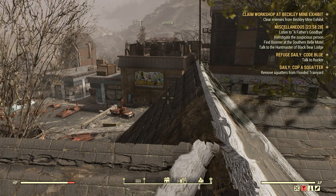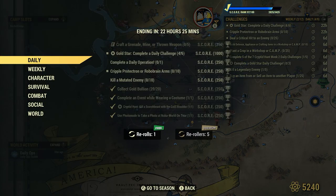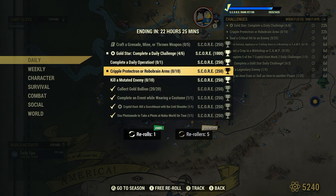Welcome to Fallout 76, this is Jim. Once in a while we get a daily: Cripple Protektron or RoboBrain ARMS, 10 for 250 score.